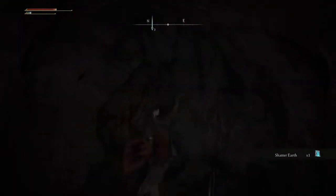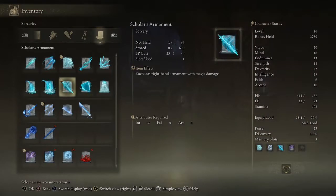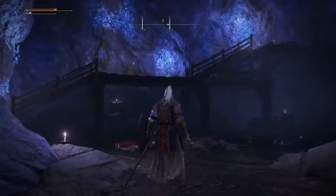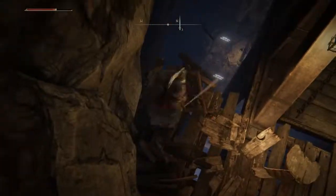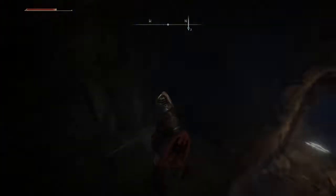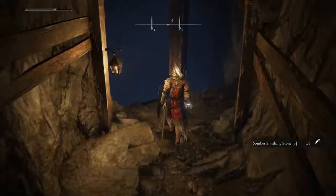In this side chamber you get a spell, very similar to one you get over in Kaelin. Continuing forward, there's another somber smithing stone, but otherwise nothing exceptional.